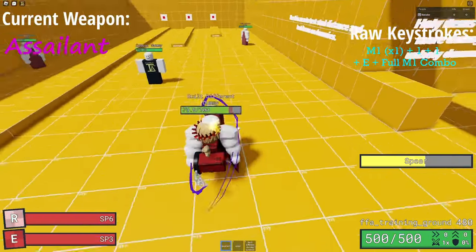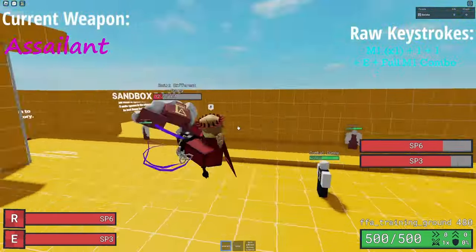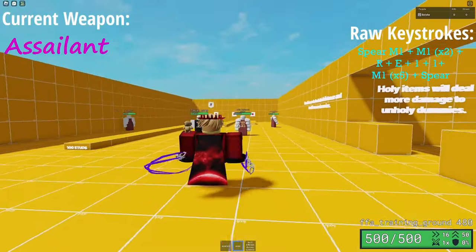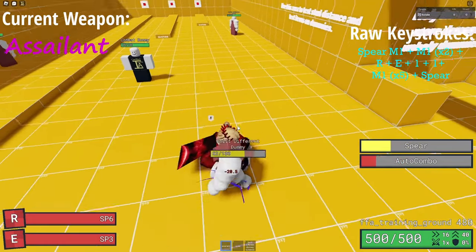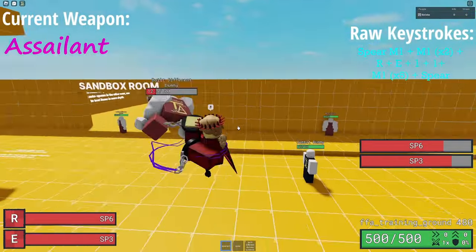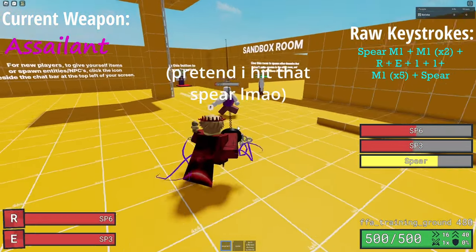Assailant's hitbox is really small but has great potential for combos — I actually encourage you to go into Training Ground and learn some yourself. The one I have does 200HP and involves Spear, which can be obtained in kit with Assailant. It goes: open up with Spear, do two M1s, the R ability, the E ability, then while they're in the air, do a full M1 air combo. Once they fall, kill them with a Spear. These combos take a long time to learn and even longer to perfect, but they're definitely worth it because they look quite cool.